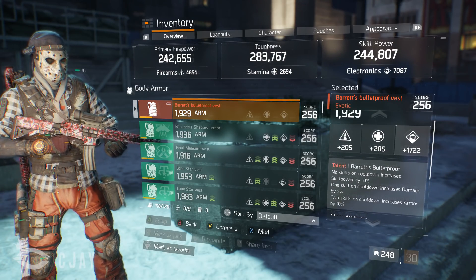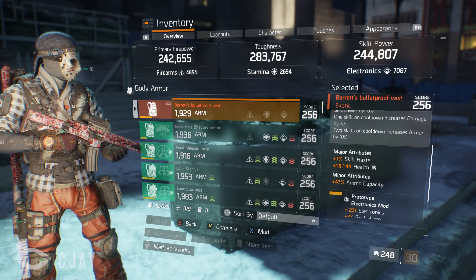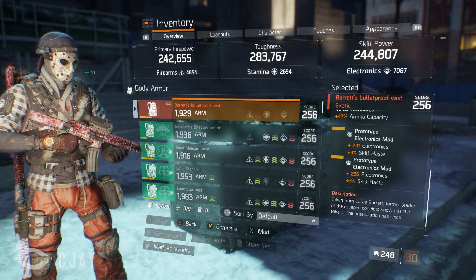For gear: my Alpha Bridge chest is rolled into electronics with seven percent skill haste, 16k health, ammo capacity, and two electronics mods with skill haste.